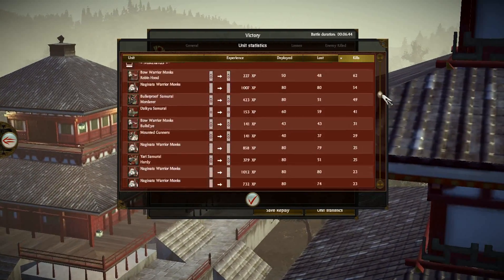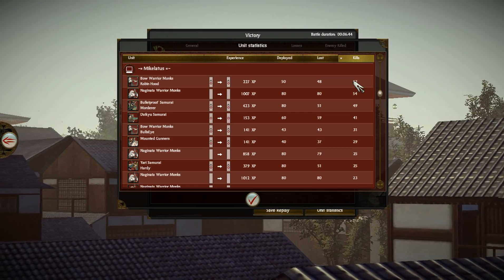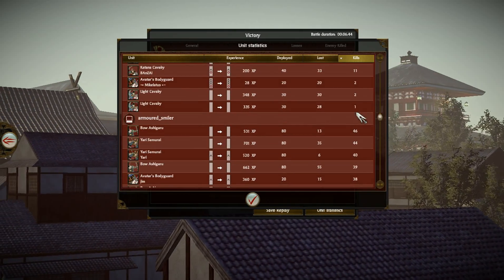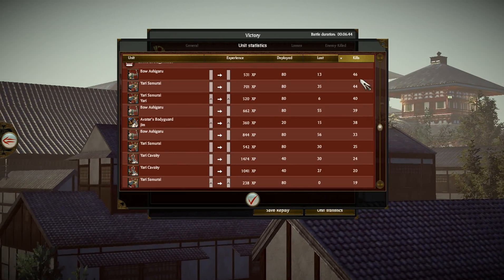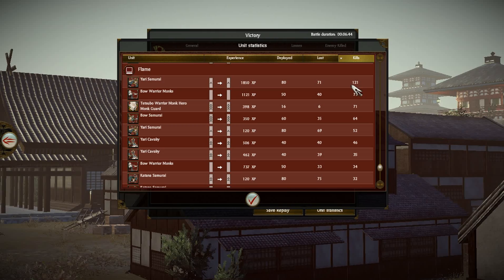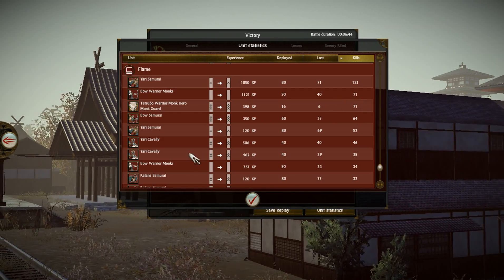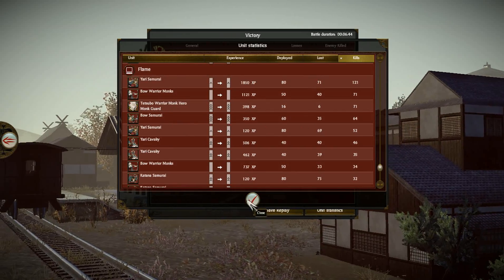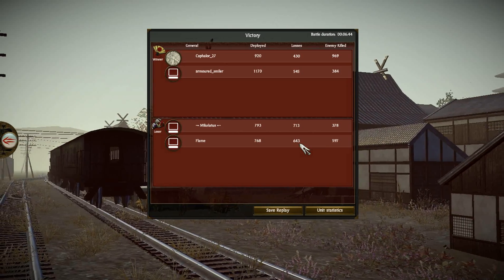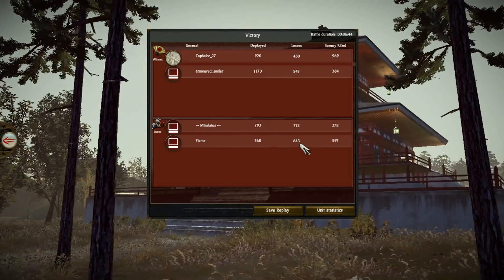Looking at the enemy stats: Miconatus's best unit was Bow Warrior Monks with 62 kills, though most of those kills were from my Matchlock Samurai and Yari Ashigaru. Flame's Yari Samurai got 120 kills, Bow Warrior Monks 70, and his Tetsubo Warrior Monk hero 70. If he had attacked in one big rush with his Katana Samurai and hero units, he probably would have broken Armored Smiler easily given the morale advantage over Ashigaru. Anyway, I hope you enjoyed — if so please like and subscribe, and I'll see you next time!